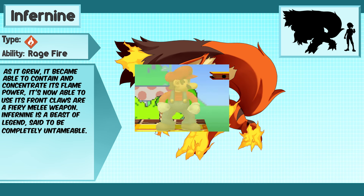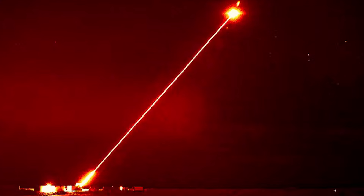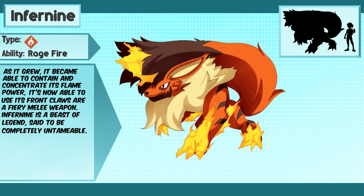Which is how I made... Infer9. As it grew, it became able to contain and concentrate its flame power, trading in the messy gaps for focused blasts with greater heat and longer range. It's now able to use its front claws like fiery melee weapons. Infer9 is a beast of legend, said to be completely untameable.